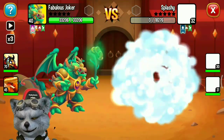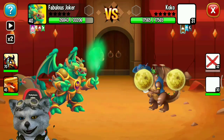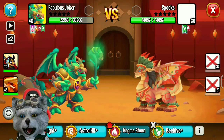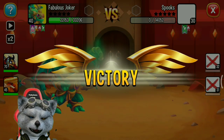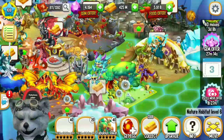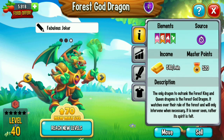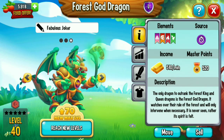Wow, 27,000 damage on his critical strike! 30,000 damage on a critical hit, and his fire element can deal 25,000 damage on a critical hit. That's the forest god dragon! Remember you can get the forest god dragon too by collecting 25 golden sheaths. Keep collecting food chests during the event or from Dragon TV — you might get golden sheaths there. Thanks for watching, bye!